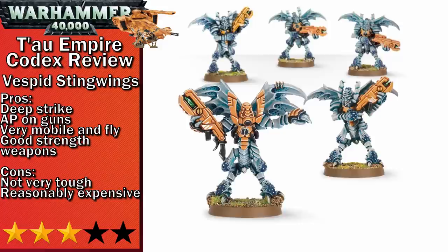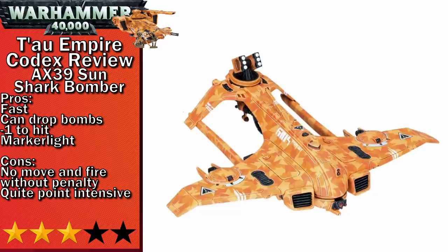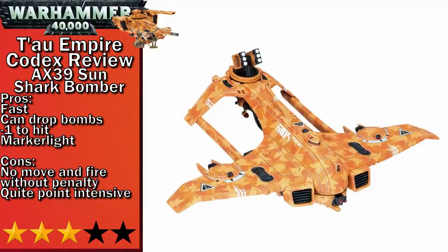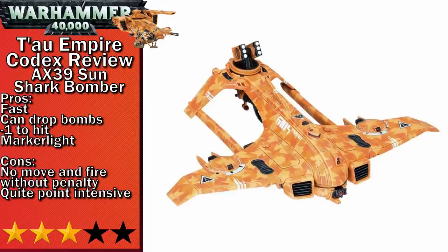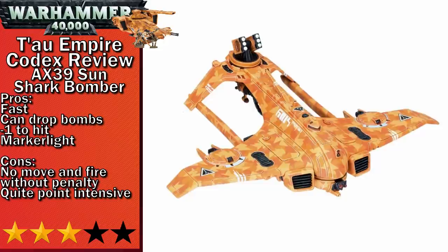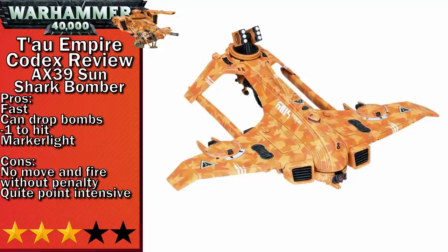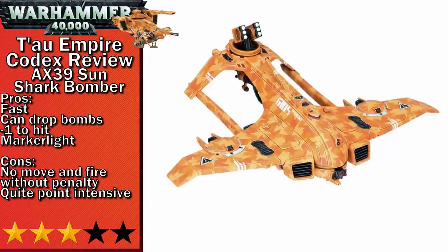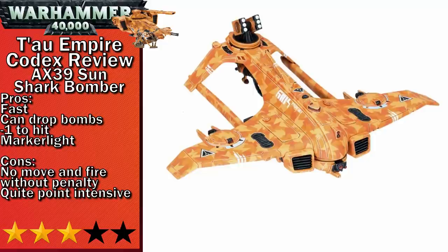Next up in three-stars is the AX-39 Sun Shark Bomber. This thing shares the same stat line as the Razorshark, but is much more playable. Firstly, it carries a Markerlight, which helps you lay down Markerlights on hard-to-reach targets — though you're limited to a five-up ballistic skill until you get the fourth level of Markerlight. They can carry up to two missile pods for anti-elite infantry or anti-light vehicle firepower. They also carry two interceptor drones, which benefit from the Sun Shark's higher ballistic skill. Finally, the Sun Shark can bomb things — if it flies over a unit in the movement phase it can drop a bomb, which for every model in the squad has a chance to deal a mortal wound, maxing out at 10 models on a five-up roll. Getting mortal wounds out is always welcome, especially for busting high invuln saves. Flyers are always a pain to kill due to minus to hit and high mobility, so its roughly 150-point cost isn't completely unreasonable.